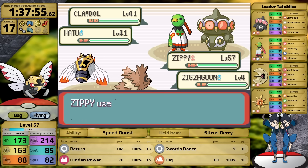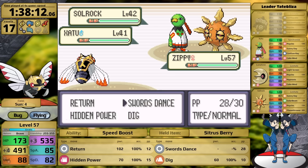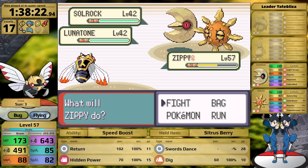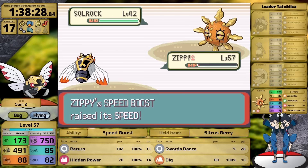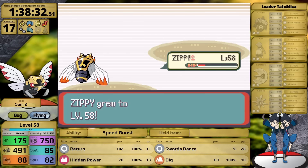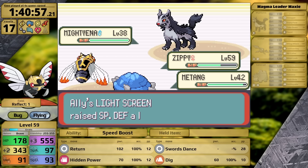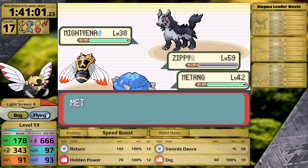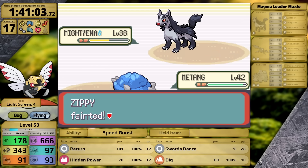I adjust my strategy: Swords Dance turn one, knock out Claydol to avoid Ancient Power, set up one more time as Solrock establishes Sunny Day, knock out Xatu, then finish Lunatone to avoid Hypnosis, and just barely survive the second sun-boosted Flamethrower on a sliver of health before knocking out Solrock. Tate and Liza's badge gives Ninjask a much-needed boost to its Special Defense. Maxie and Tabitha in the Space Center are a problem because of confusion — with Swords Dance up and my attack so high versus low defense, Ninjask deals almost half damage to itself in confusion, allowing them to chip in and finish it off. Luckily only one reset here.